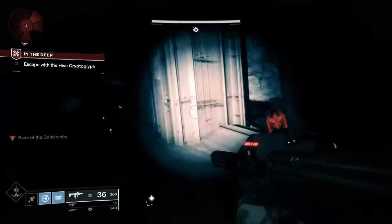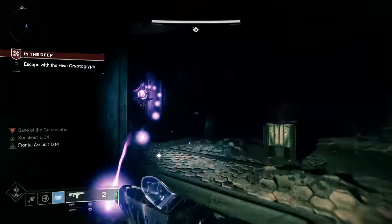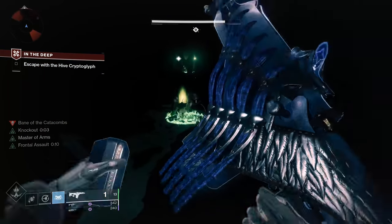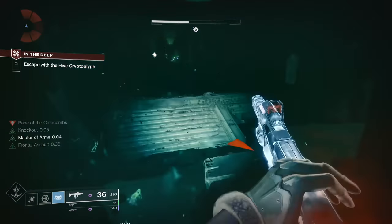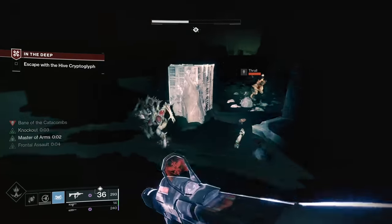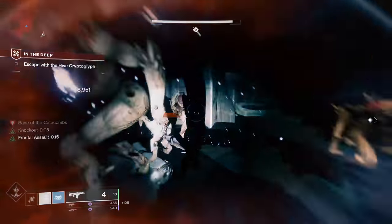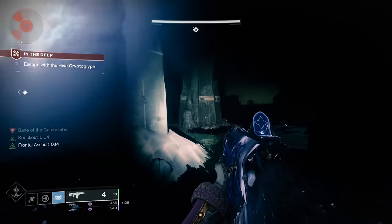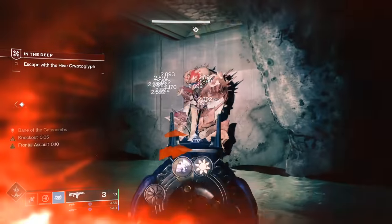Things really haven't changed that much since the last tier list update. There are a couple of new additions from over the past year, but for Titans the game hasn't really changed. For Striker Titans, Insurmountable Skullfort still reigns supreme as the best subclass-specific exotic. It is efficiency incarnate, allowing you to take out tons of enemies with your melee attack, and best of all it works with any of the branches.